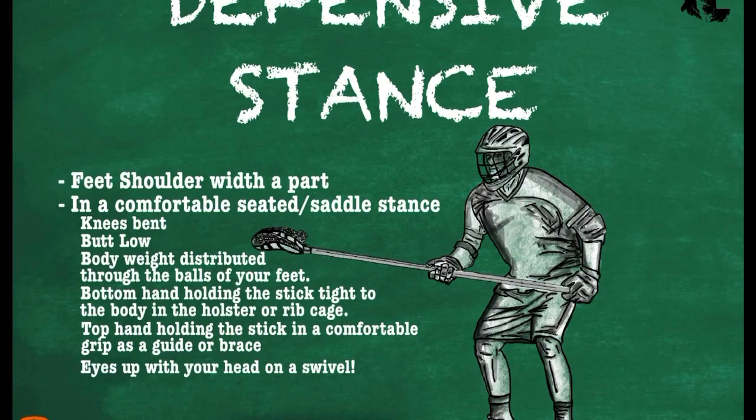We do this by playing a defensive stance: feet are shoulder width apart, knees bent, butt low, body weight distributed through the balls of your feet, and the bottom hand holding the stick close to the holster grip to throw a check, and the top hand in a comfortable grip as a brace. Your eyes are up so you can keep your head on a swivel.